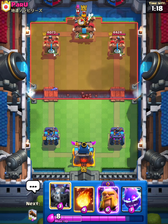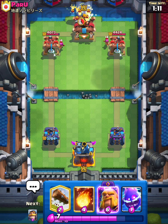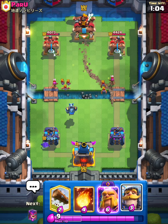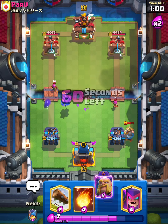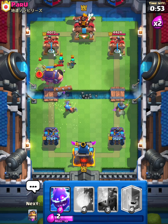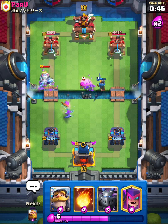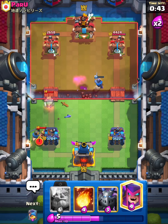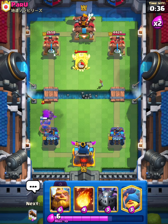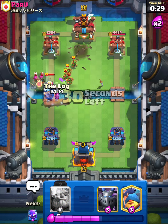I guess we can just mega minion in the back and I will e-spirit, probably a little too low. I will knight, that will get a little bit of damage. I will fisherman and log that out and we will get some solid damage. E-spirit here, I probably could use bats but - I have to mother witch sacrifice here, very unfortunate. I will just fireball that and we are going to log as well.